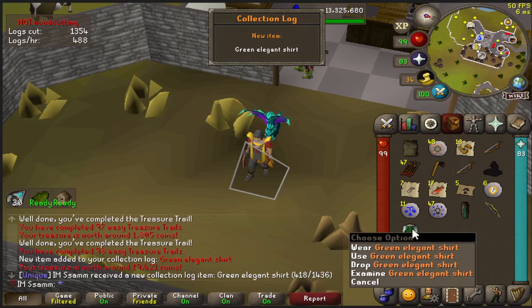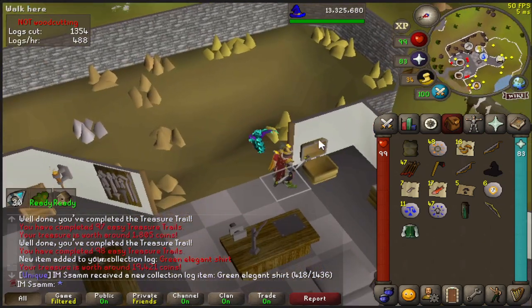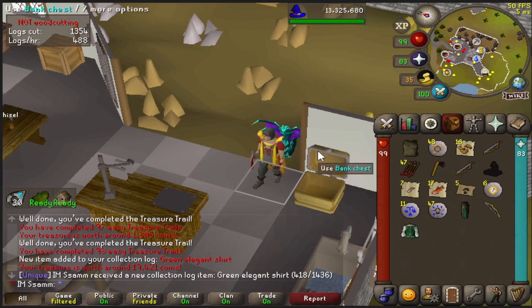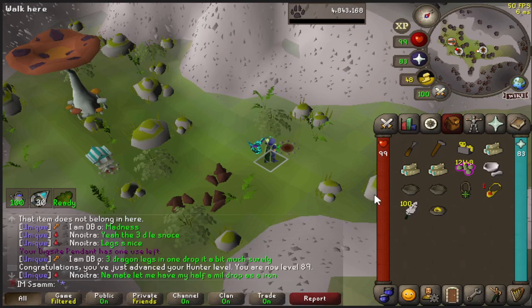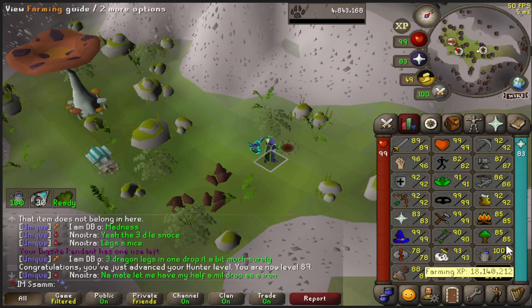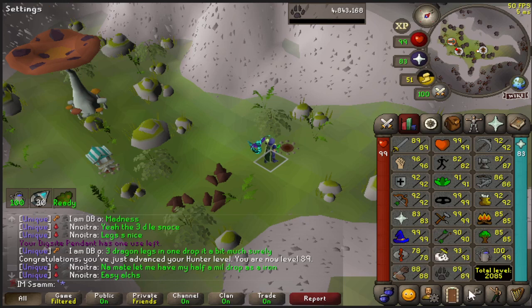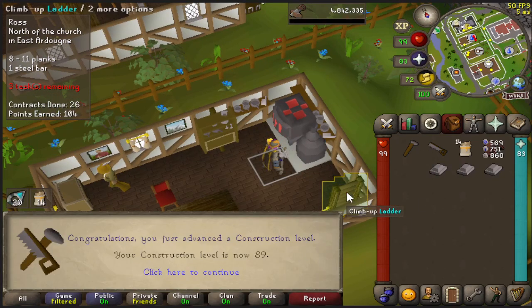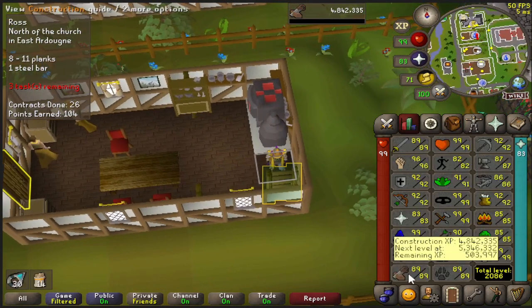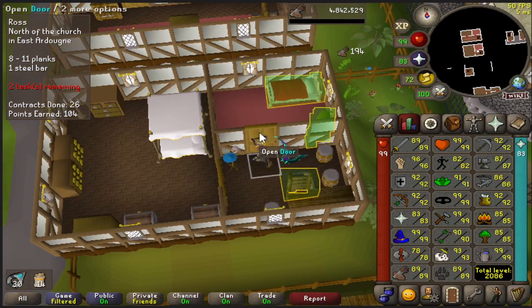I used to wear this all the time when I was woodcutting back in the day at Magics. That was like my thing. Let's go chuck it in the house. 89 Hunter and now I can do redwood birdhouses. Unfortunately I don't have the level for it, bit annoying, but at least when I do get to redwood I can go straight onto these. There's 89 Construction, one more level to 90. 2086 total. Got a couple of levels today - woodcutting, hunter, construction going.